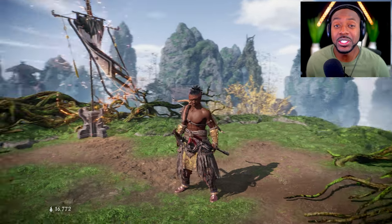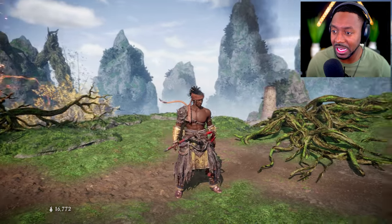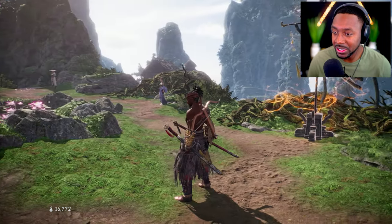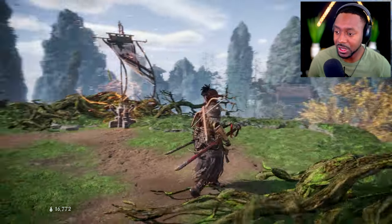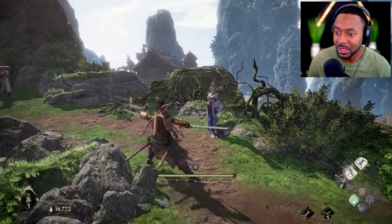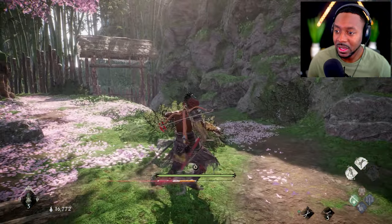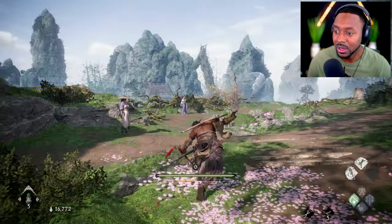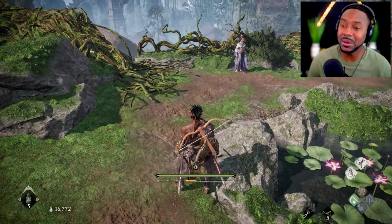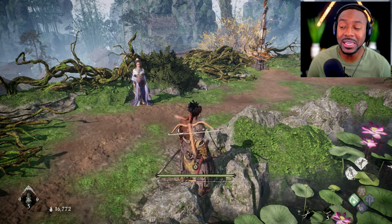Without further ado, let's dive in. I'm going to show you not only my build but also how to build your character. Say you're starting off — the game is very intricate, there's a lot of things you can do to customize your character, so I'm going to go over all of it. If you didn't notice, I'm using dual swords — that's the triangle attack, and the square-and-triangle attack afterwards does a little slash like that.